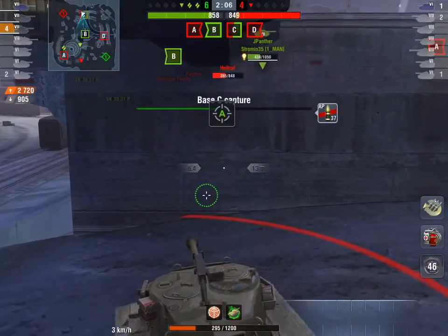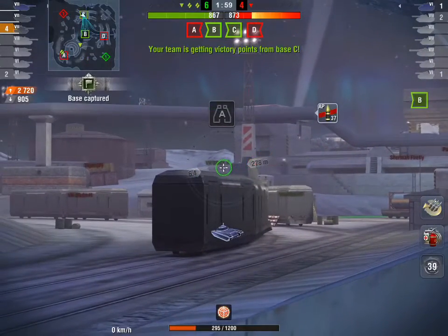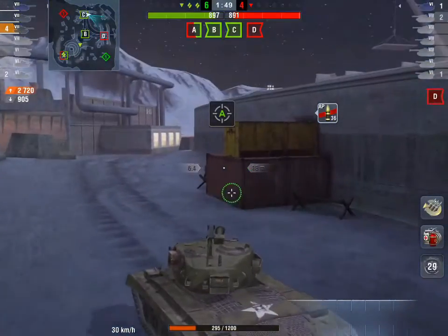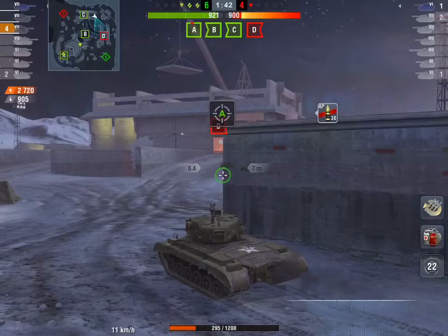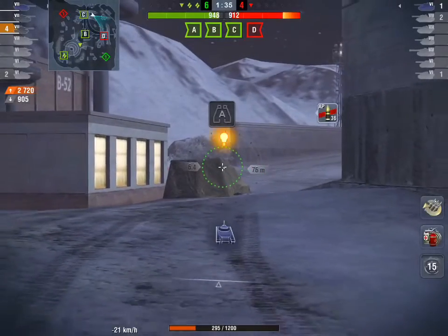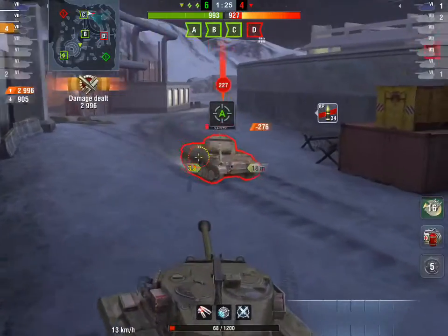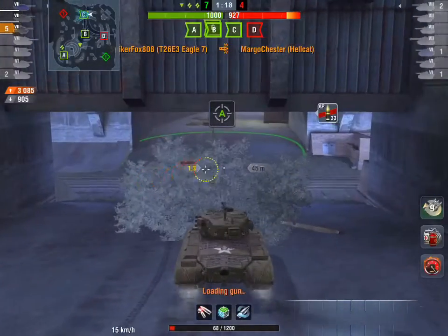The Hellcat decides to run towards Striker's spawn, and Striker goes for a blind shot right about here — unfortunately that missed. He goes over to cap D to stop their supremacy altogether. It's very close; Striker is only up by about 7 or 8 points, now getting a true advantage with the supremacy. He takes a blind shot into that bush, spots the Hellcat rushing him, realizes he has the better reload as a medium, pops the adrenaline, and finishes off the Hellcat.